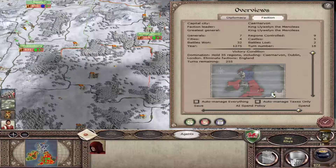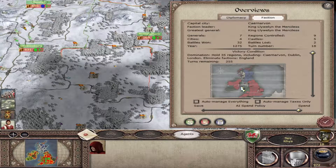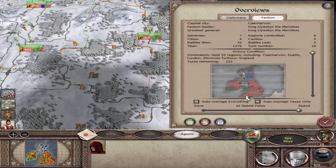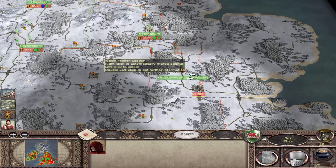Let me remind you what we've got to do: I need to hold 35 regions including Carnarvon, Dublin, and London, and eliminate England from the campaign. Counting it all out - even if I took all of England's lands I'd basically only get about 28 or 29 regions. So I will have to declare war on either the Irish or the Scottish, maybe even the Norwegians. But for now I can focus my attentions on England - that's the biggest thing.